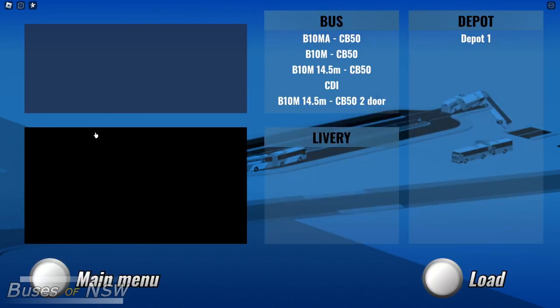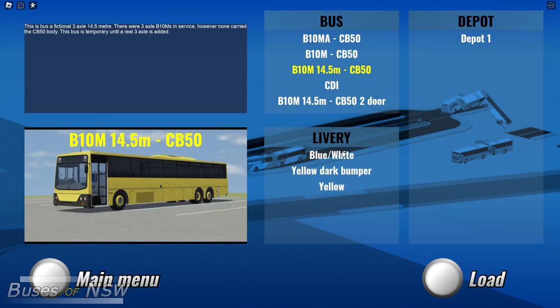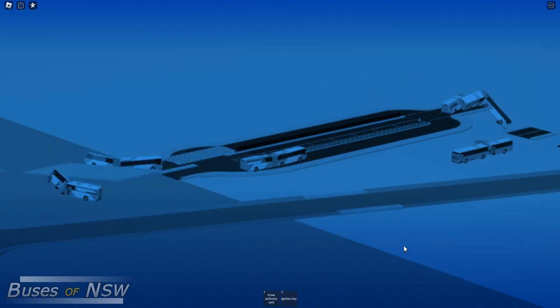From the main menu, click Drive. Now for this video, I'll use the 14.5 metre B10M. Once you've selected a bus, select Delivery — in this case, Blue and White — and a Depot. For this, we're using Depot 1.